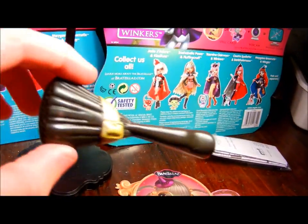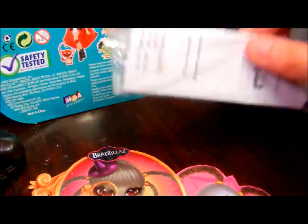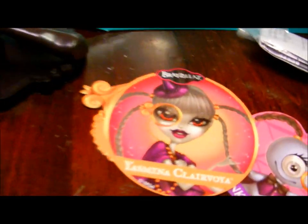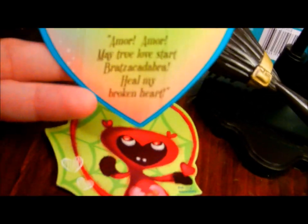She has a little red heart purse. All of the Bratzillis dolls come with a Bratzillis stand, a really cute broomstick brush — because they're witches — instructions, and two spell cards. Once Bratzillis.com opens up, you'll be able to go online and hold one of your cards up to your webcam, and it will unlock virtual reality, your magic wand, and all kinds of spells and things. There are going to be webisodes and it's just going to be huge. Each one has the girl's own spell — here's Jade's: 'Amor, amor, may true love start. Bratzicadabra, heal my broken heart.'